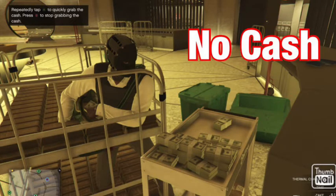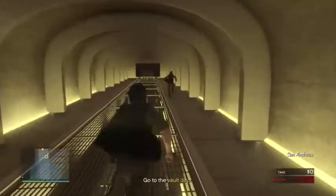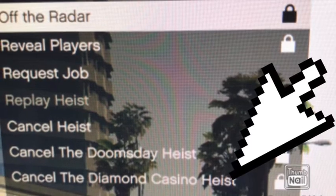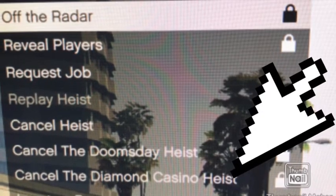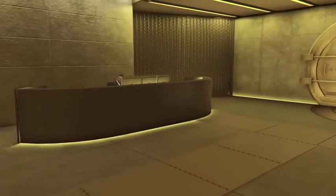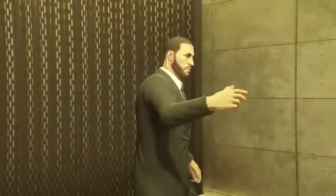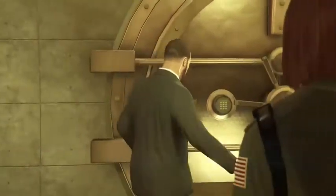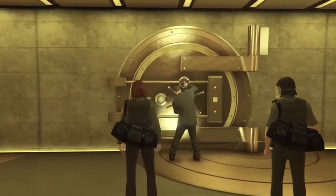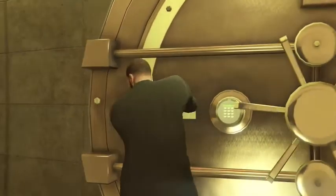What you do is call Lester and cancel the Diamond Casino Heist - that's all you have to do. You have to pay 25k again but it's worth it to reroll the vault contents. Paintings are fine, and gold is good too. Just do not get cash at all - it's not worth doing all the setups for cash.